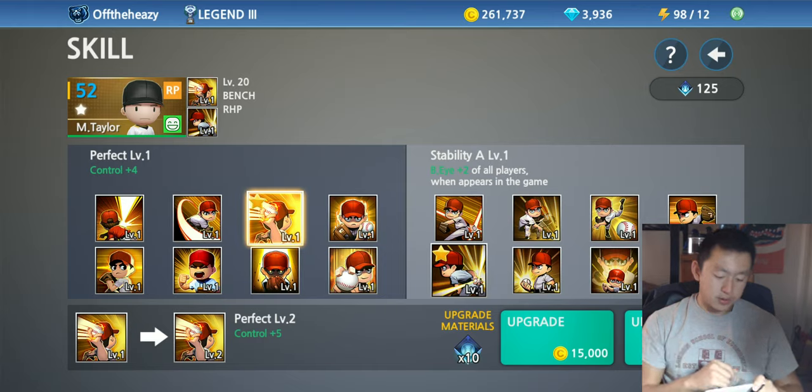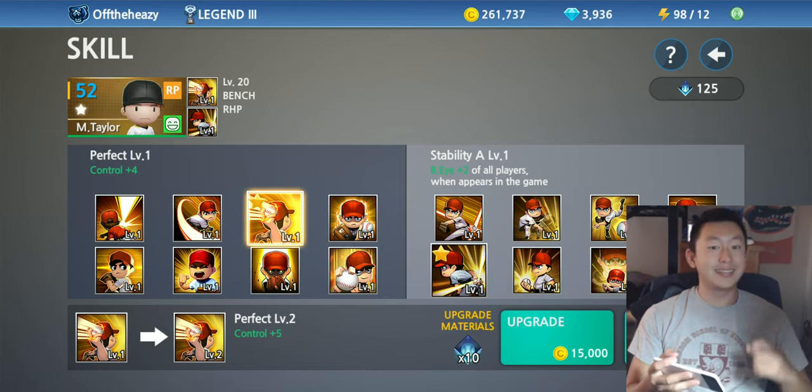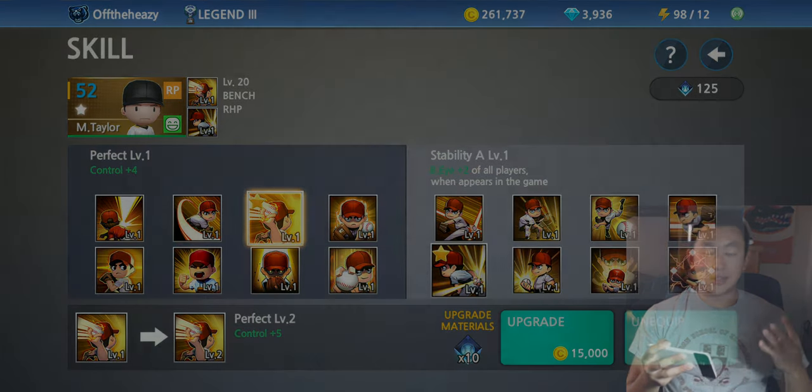As a sneak peek for part two — across the board I use Perfect, which gives plus four control. That's not an insignificant amount — that's almost half a level's worth of a stat.